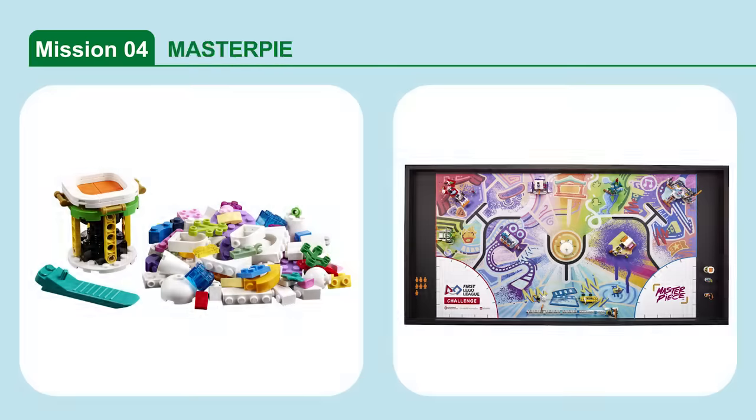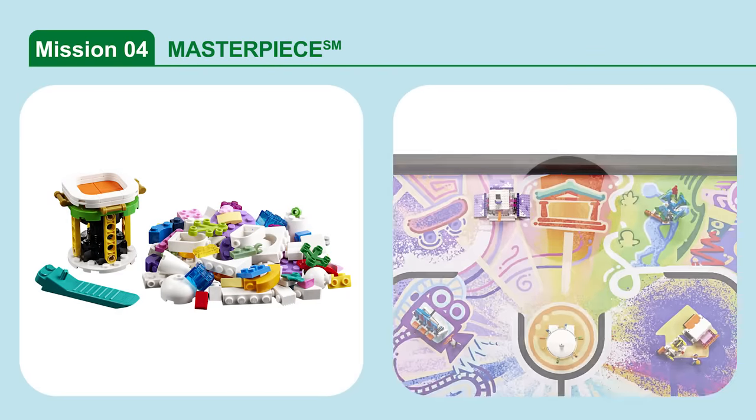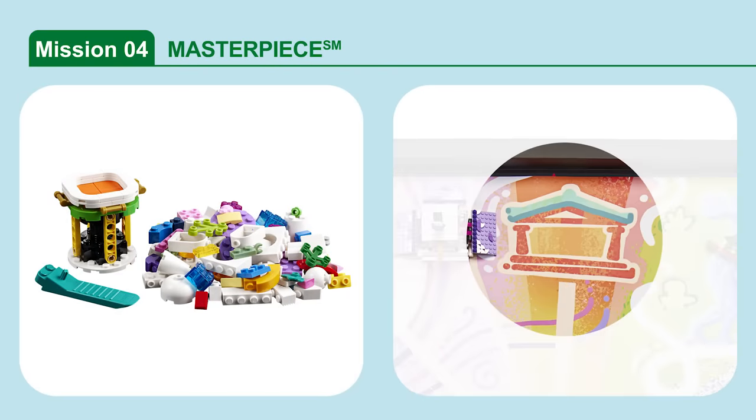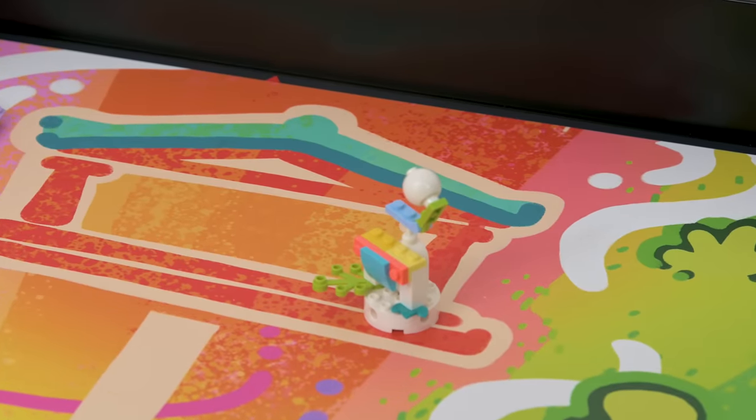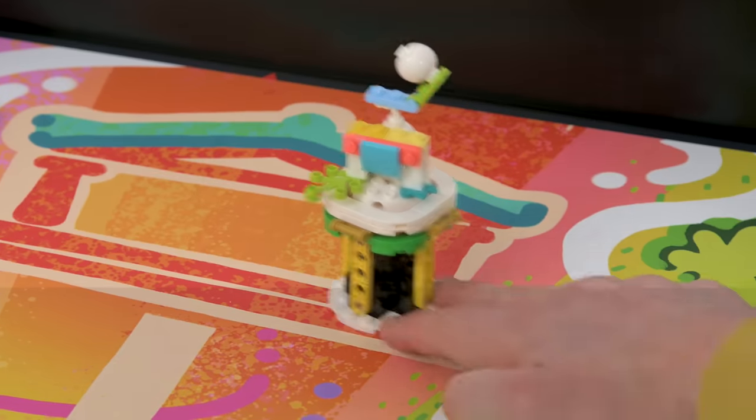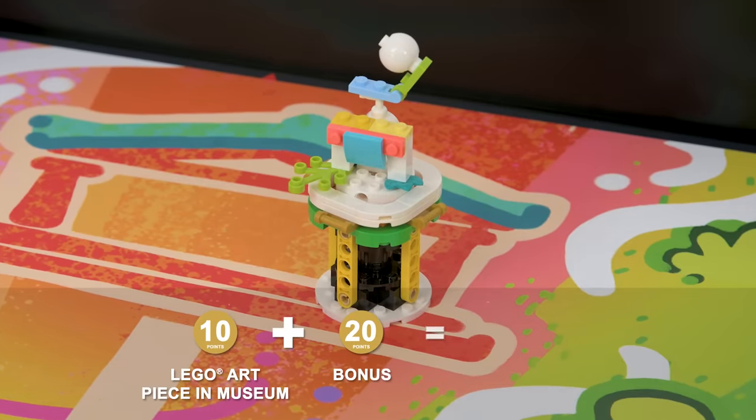Mission 4: Masterpiece. You can use the bricks in Bag 4 to build your team's LEGO art piece. Bring it to the match and then deliver it on the pedestal to the museum. Score if your team's LEGO art piece is at least partly in the museum target area, and if the art piece is completely supported by the pedestal.